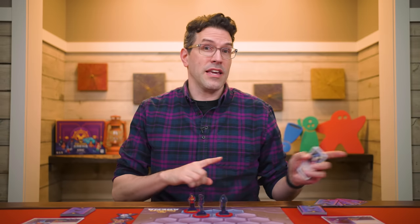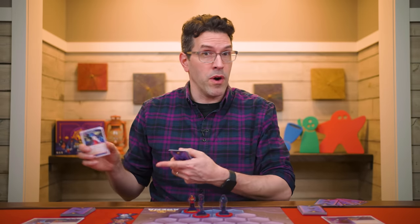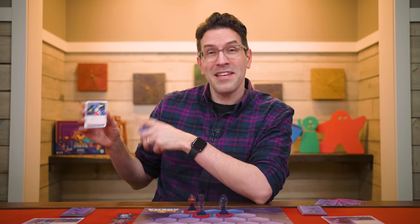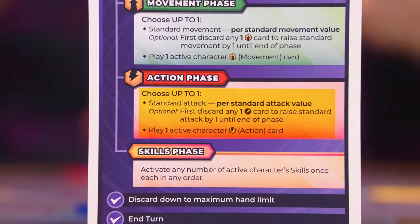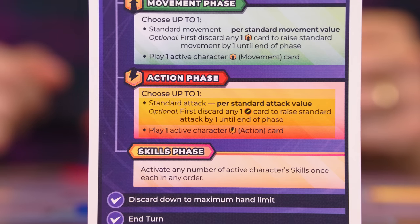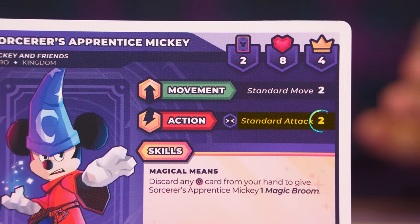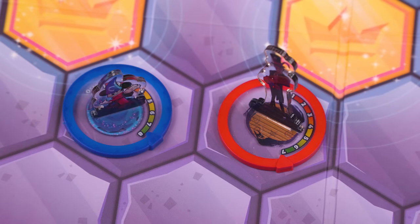Next, let's learn how you resolve the action phase. You have two ways to resolve this part of your character's turn, but you can only pick one. For a standard attack, check the active character's standard attack value — for Mickey, it's two. They apply that value as damage to any one adjacent rival character. When a character takes damage, you reduce their dial by that amount by rotating the ring on their base. This value represents the figure's health.